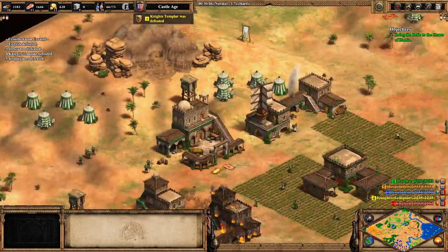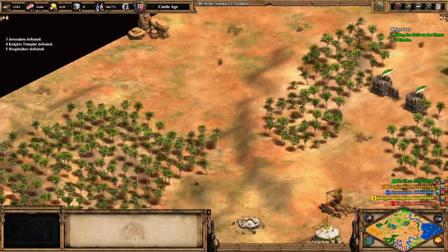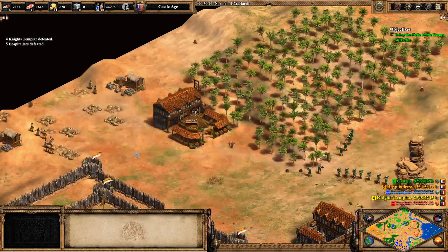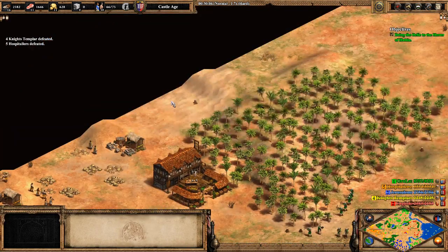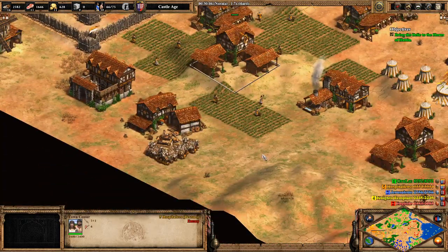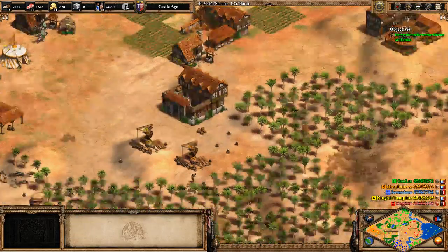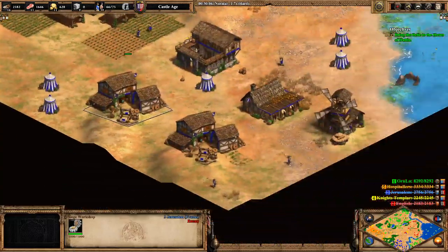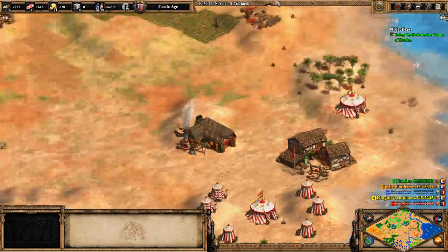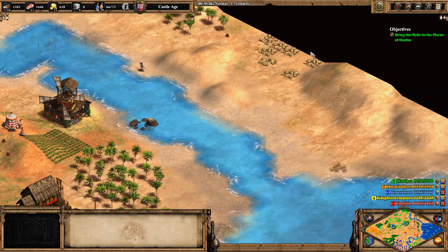Like, sell all your resources, get to Castle Age right away, wall this, and just go for the actual smash and grab. Anyway, here is the Hospitaller's camp. Templar rebuilt their TC but they start over here. Here's Jerusalem's camp — they're still in feudal age. Looks like the British were never able to rebuild their TC. You have some gold over here.